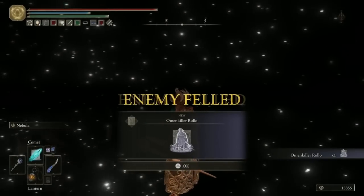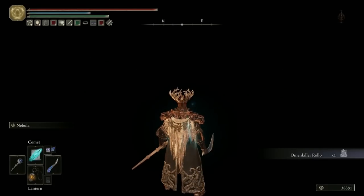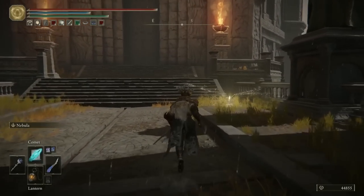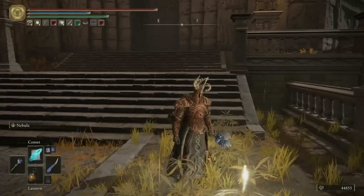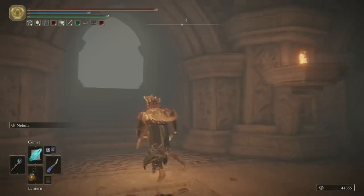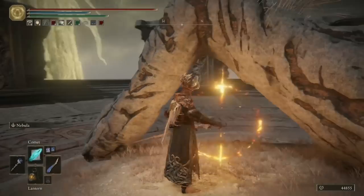You'll get 30,000 runes and the Omen Killer Rollo Spirit Ashes. Once they are defeated, you'll be back in the land of the living. You can head to the end of the bridge and light the site of grace, and now you'll be at the Divine Tower of East Altus. As with all the Divine Towers, go up the massive lift. I'll meet you right at the top, where you can restore Morgott's great rune.